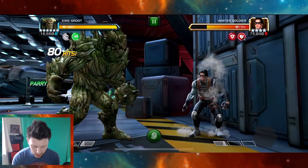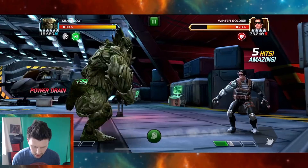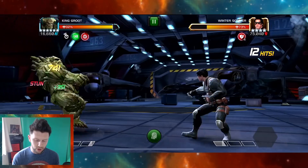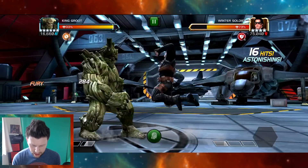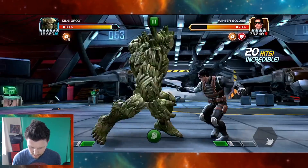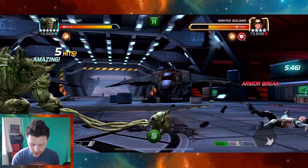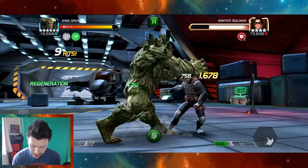Let's get hit now whilst we've got regeneration on. I want to see what the regen's ticking at, especially when we go through the cooldown. So I'm just going to get hit a few times and get down to about 89% health. Now we're back in again, stacking up those armor breaks. And if you're looking for a shrug-off option, then King Groot is your man.